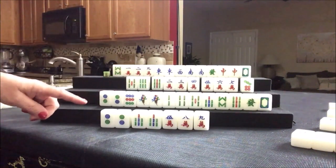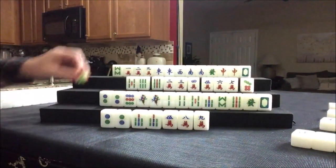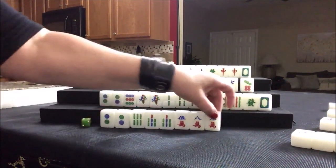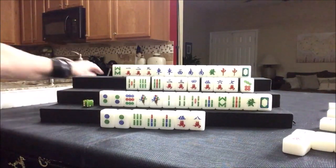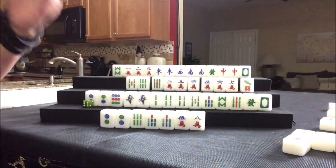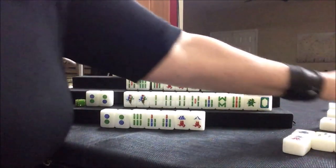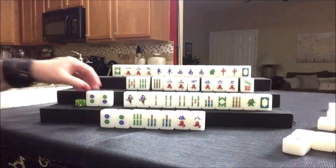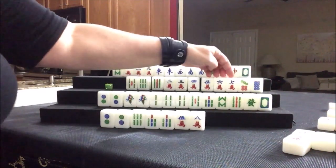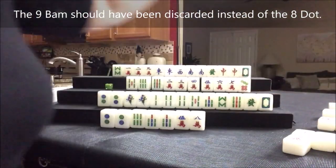Nine BAM was thrown. Let's draw — five BAM, we don't need that. Six BAM — we're doing simples, so let's keep it and discard nine crack. Nobody can take nine crack, so we'll draw — four BAM. It's almost looking like we can do a Full Flush. Full Flush is number 22, 24 points. Let's get rid of the nine dot. Eight dot. We need five and six.